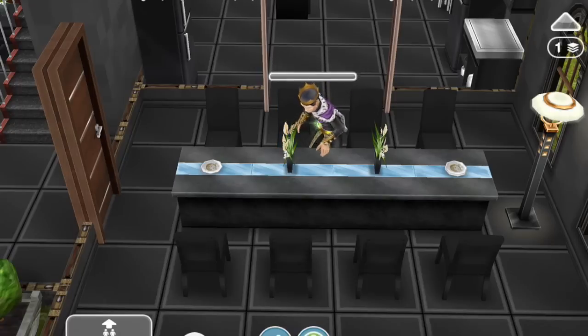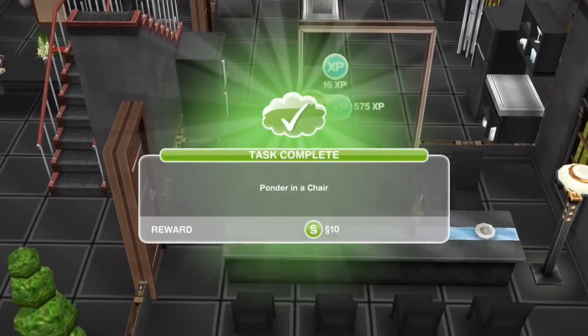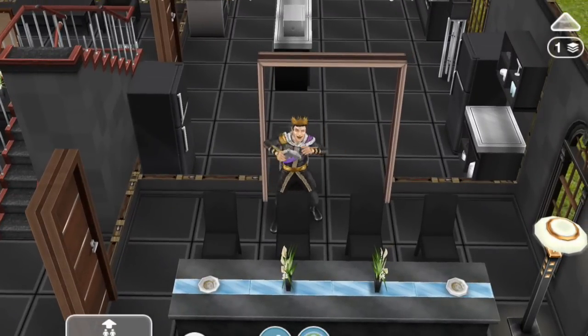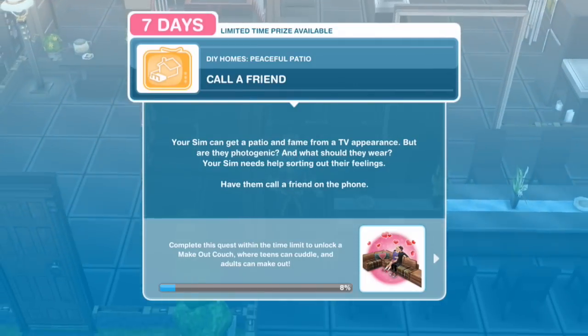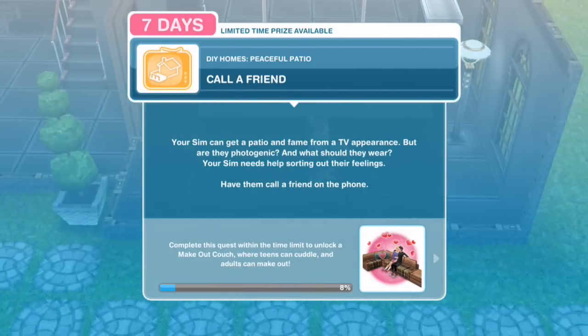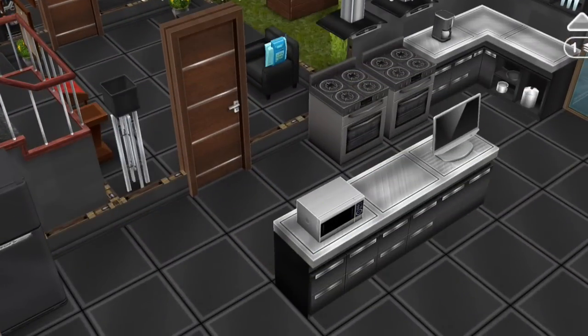I love how they're still in their royal outfits - as they should be. Call a friend. Your Sim can get a patio and fame from a TV appearance, but are they phonogenic and what should they wear? Your Sim needs help sorting out their feelings. Have them call a friend on the phone. Call a friend for 4 minutes and 30 seconds.